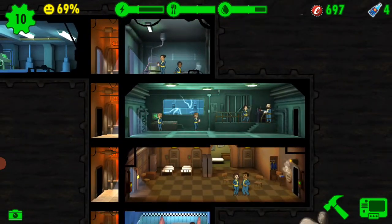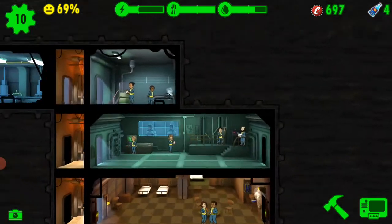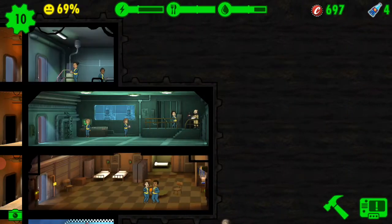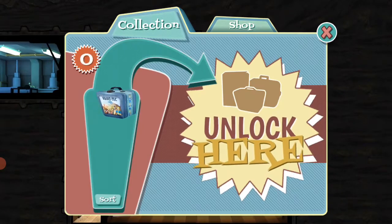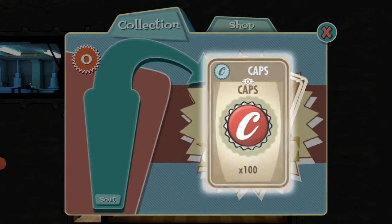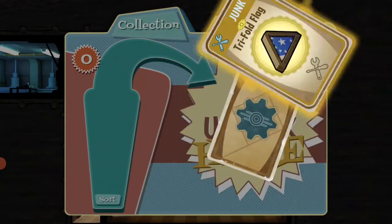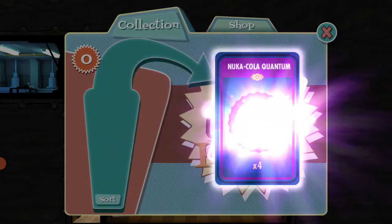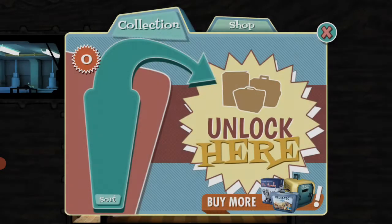We're running a little low on power. If we equip one person with an outfit we get one more lunchbox — so we do that quickly and then remove the outfit. Let's unlock the lunchbox: we got a trifold flag, junk, an excellent level rifle, Nuka-Cola Quantums, and a dog. We've got a pet now.